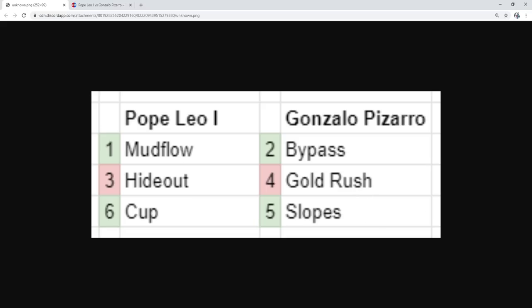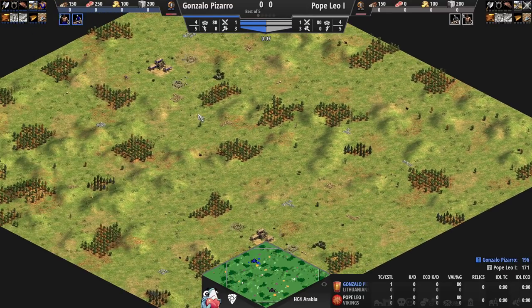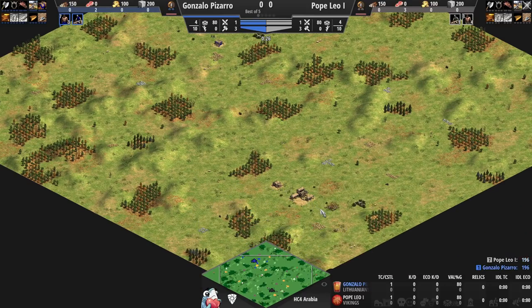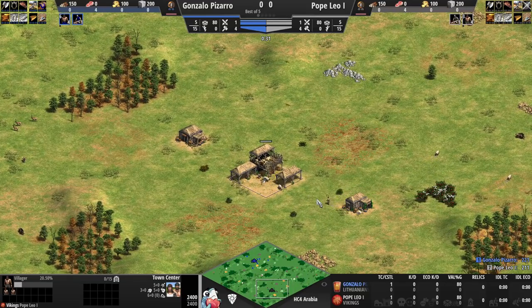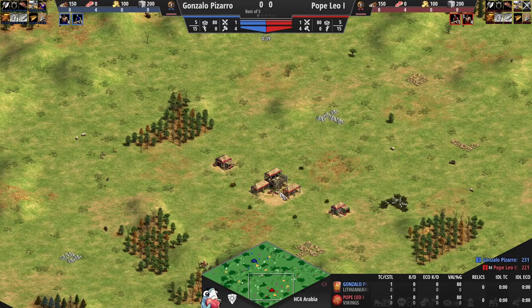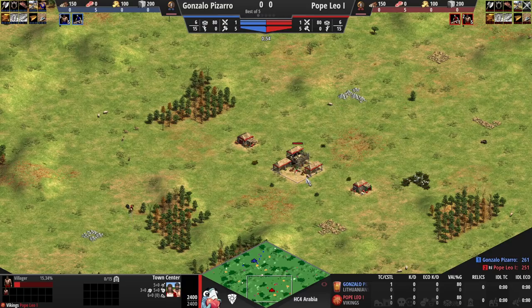Pizarro bans Gold Rush, so we jump into game number one. We're using CaptureAge for this one — it has a lot of new features. I want to show the original colors because that could be a clue for many people, though gray isn't something any player particularly likes. For easier distinguishability I'm switching Pope Leo to red, but you can still see his original color — gray, number seven. So we'll have Vikings from Pope Leo.